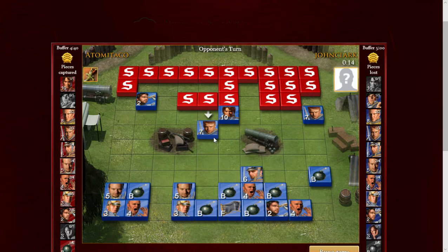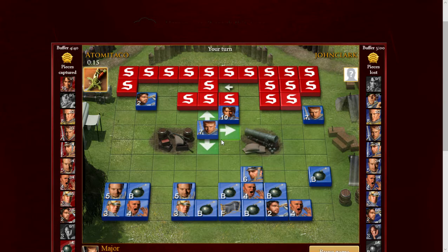I'm gonna bring this seven out. I'm down a lieutenant because of this lotto, and up a major and marshal, down a general and two captains — same on minors, up one sergeant. So this could be interesting. I'll leave that there. I'm gonna bring this major down — I almost have a feeling this is his general and he's trying to bait me into hitting that captain, but I'm not entirely sure.